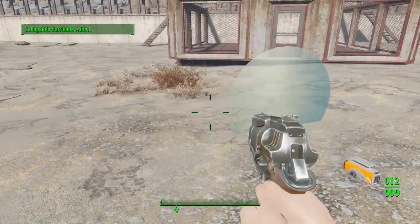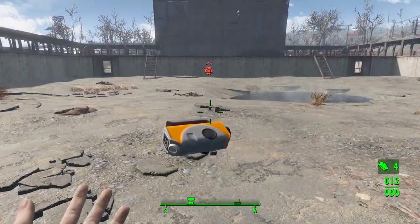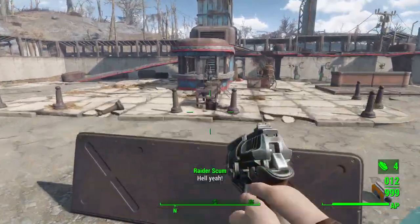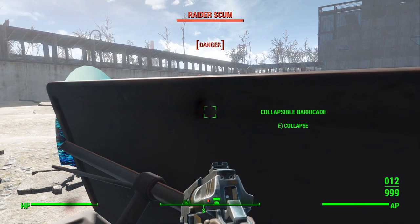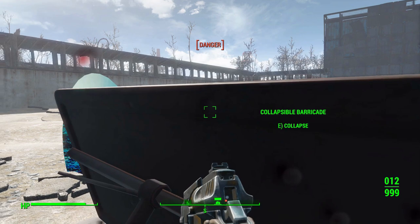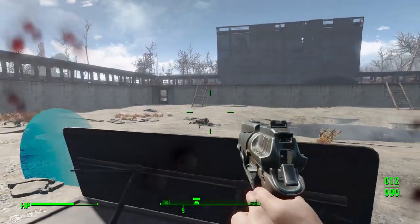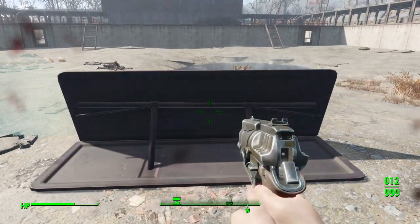Personally I prefer the collapsible barricade, but both are certainly fun, and if you're going with a more tech-focused character, that force field is good. Either way, they will stop your enemies' bullets. To demonstrate, I spawn a raider, jump behind the barricade, and — you can't shoot me now! He does walk around though, which is a problem. I did get shot a little in the head because while crouched, part of my body is still exposed, so it's not perfect cover. But it will certainly help you survive a tougher fight and keep you from dying as quickly. It's not perfect, but it's still pretty effective.